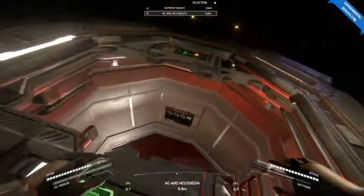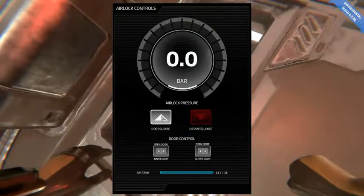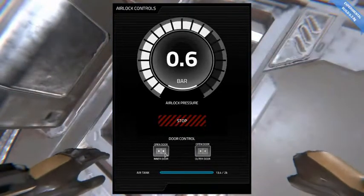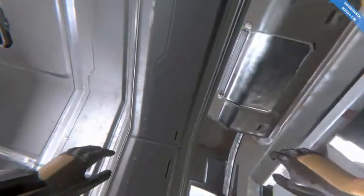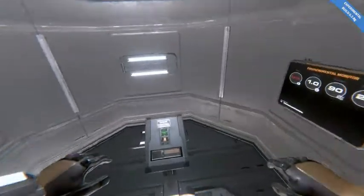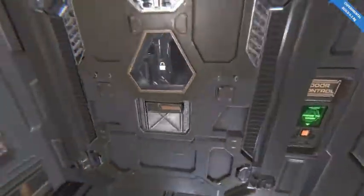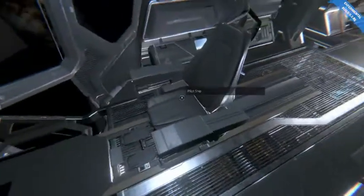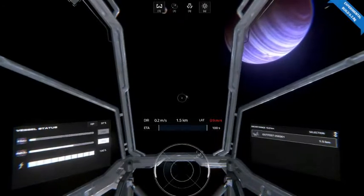Let's go ahead and depressurize, open the outer door, close the outer door, pressurize. Alright, helmet on, inner door — and as always we're gonna do a quick drop in and go look for our body. Our body obviously despawned before this point.